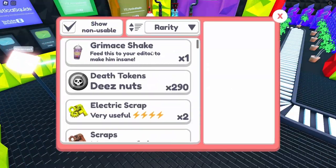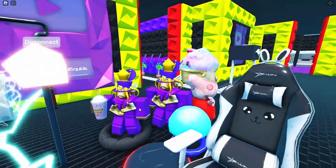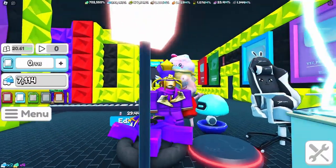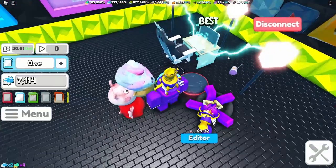How do we feed our editor a Grimace Shake? Do we click 'use' and feed it to him? All right, we just feed him - he's drinking it. What, he's turning purple! Is he okay? He's dead. And it only lasts 30 minutes, so I probably shouldn't have used it right there.